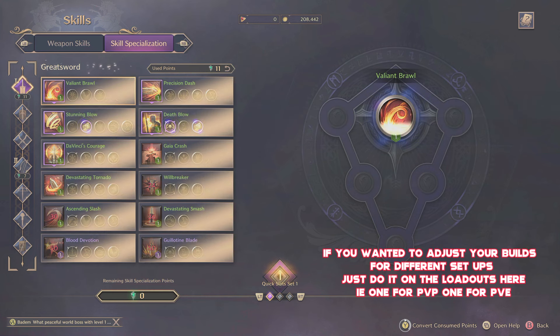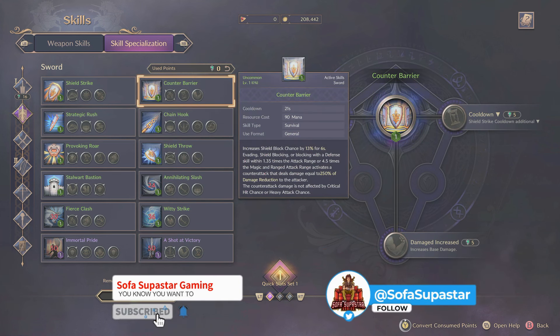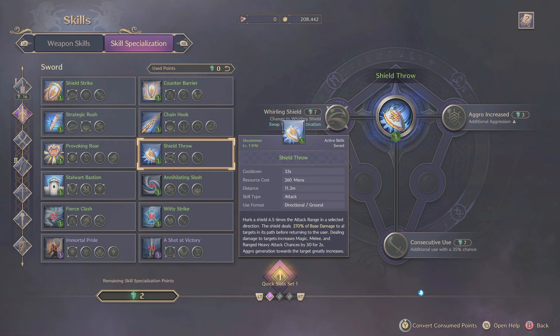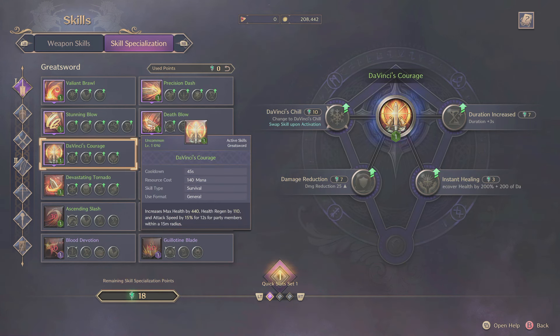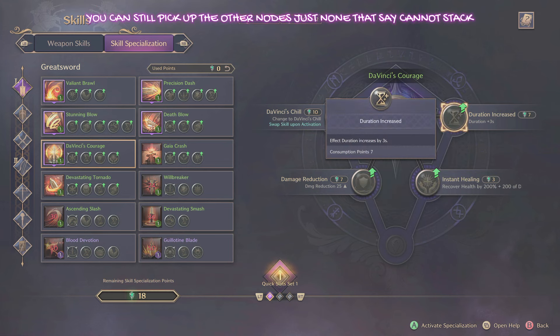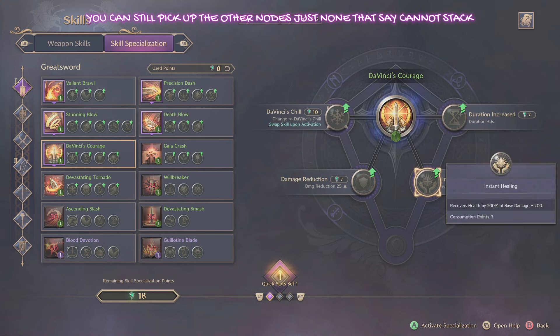I'd highly recommend that as soon as this feature opens up at level 15, go through them all and have a look — it may change your complete playstyle or make you put a different weapon into your primary or secondary slot, allowing everyone to create their own unique playstyle. One thing to be mindful of: even though you can upgrade pretty much everything, some skills have slightly unique features. Whenever you see the red wording, it usually means you can only have one of those specialisations active — for example, one option turns it into a frost feature while another gives a bit of extra defense.